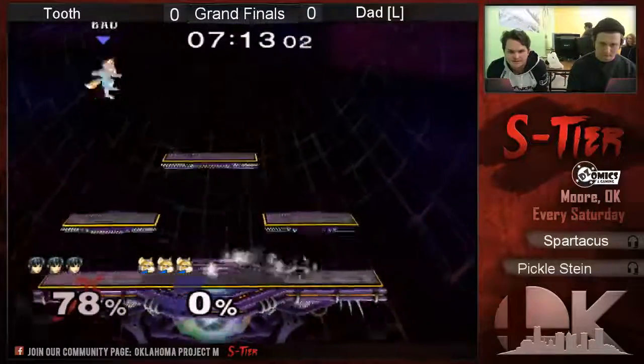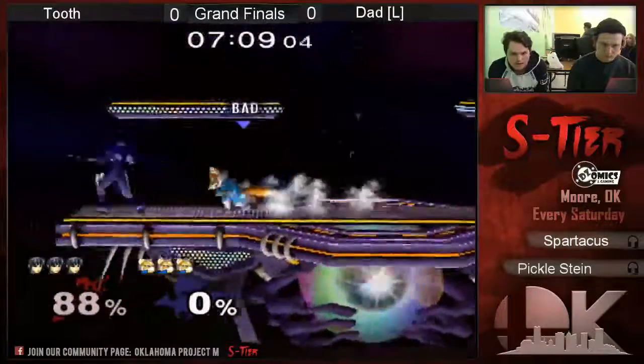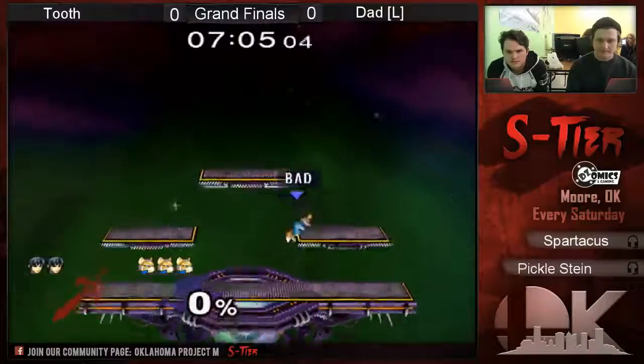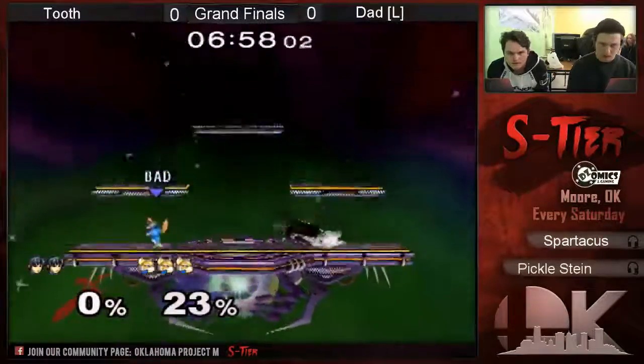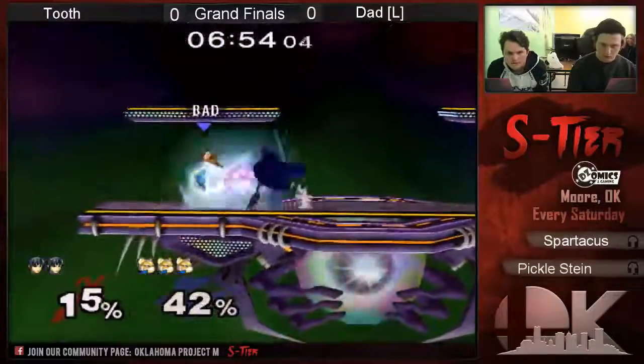Really good edgeguard. He doesn't drop edgeguard against spaceies very often. No, he doesn't. There's the shine spike. I forgot you can do that on him. I think he could have lived, but I'm not 100% sure. I think teching the up tilt is just strictly worse, but I'm not actually sure.